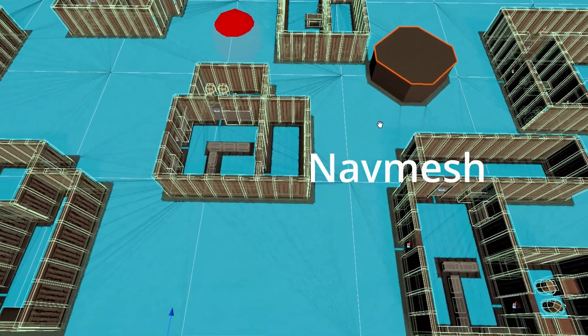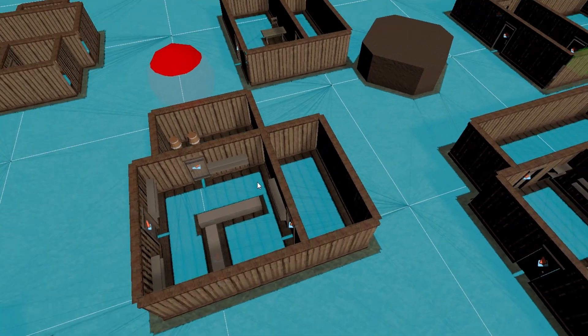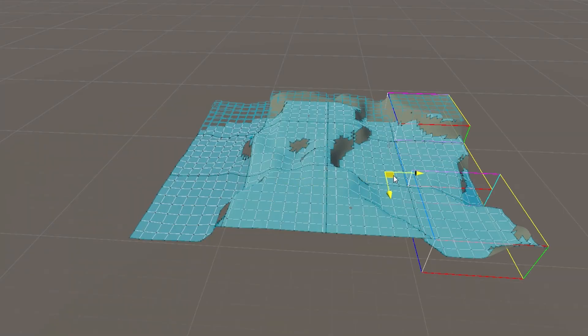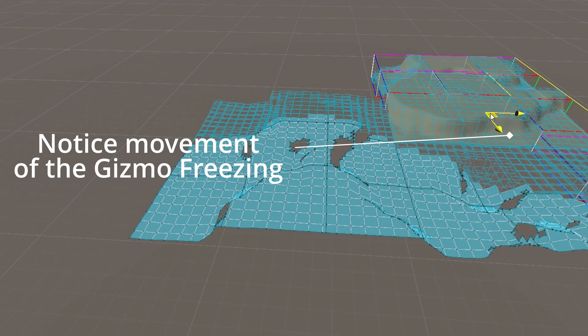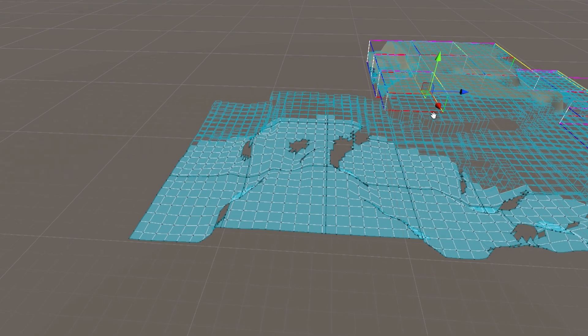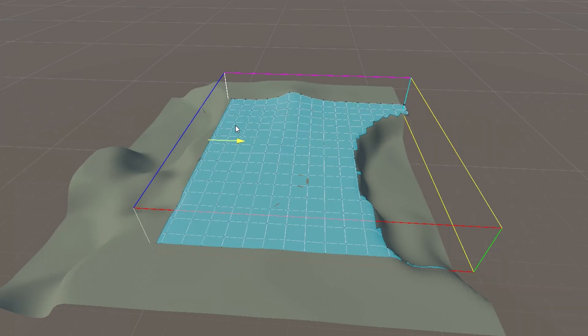In Unity, the navmesh is the blue surface appearing on our walkable terrain. I tried a few different approaches to force it to function, which you can see here, but even when generating a navmesh a fraction of the size we need, it completely freezes the game every time we need to load a new section of the map — which is, of course, completely unacceptable.